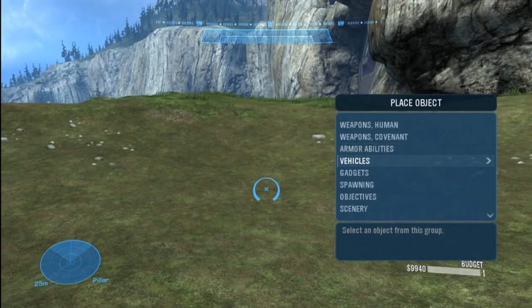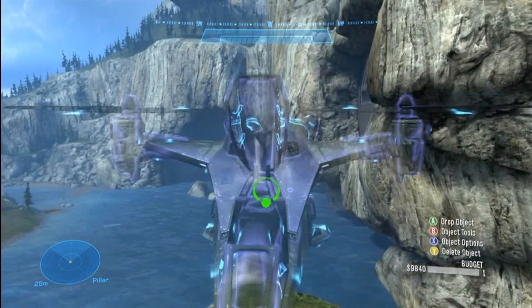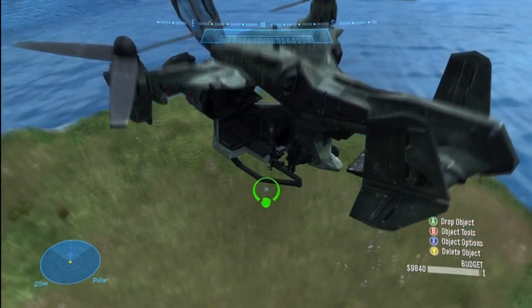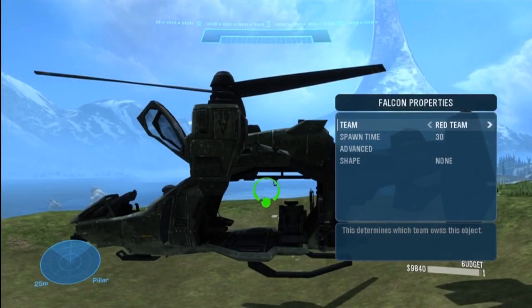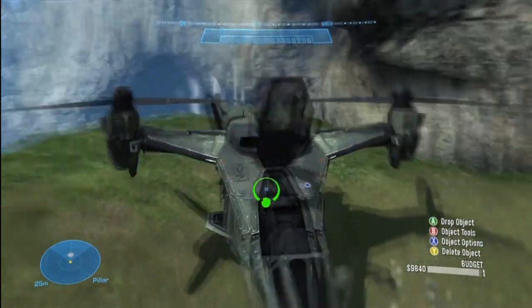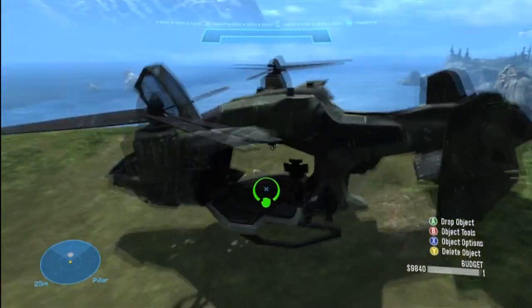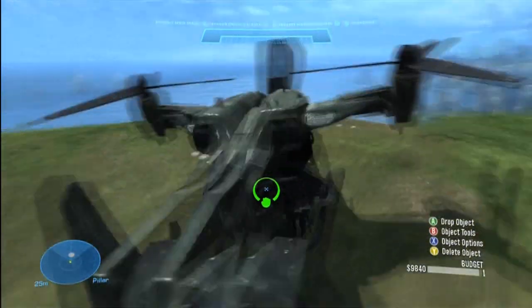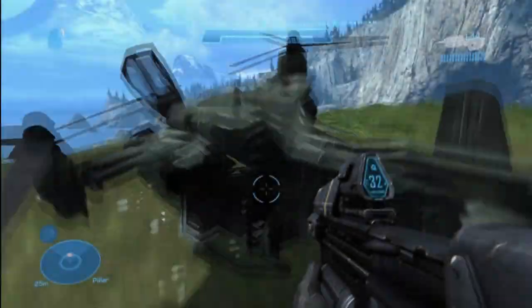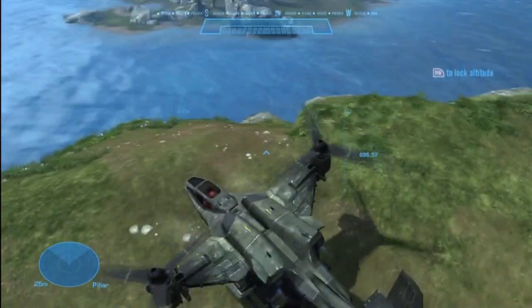Next are Vehicles. There are a ton of different vehicles and they can be placed all across the map. Sadly, you cannot use Phased on a vehicle — if you could, you could get in the vehicle and probably go through the world. So vehicles are just on Normal physics, not anything else.